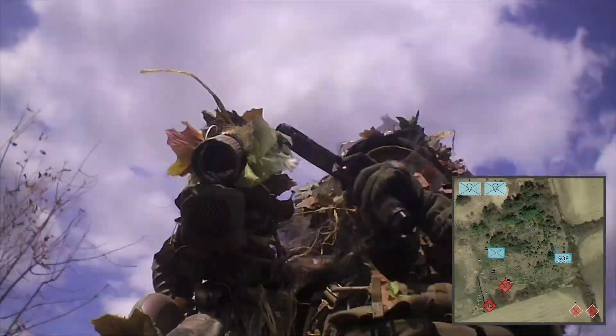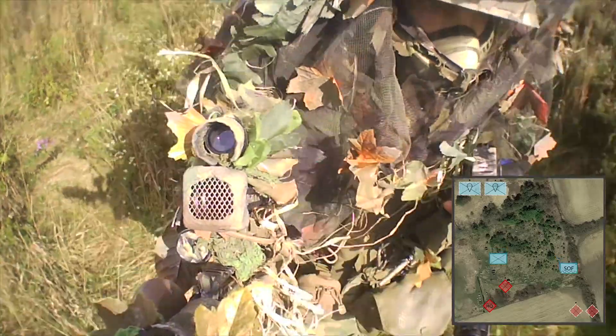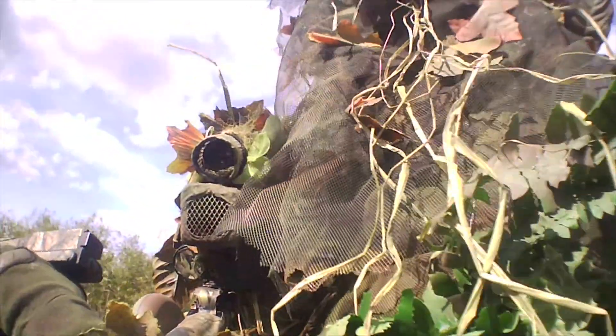Storming group 1 has made contact and as expected the enemy are committing their defense to the center and left of the HQ elements. This allows me to get in behind in order to disrupt their reinforcements. I've reached my limit of advance and turned inwards toward the HQ elements.